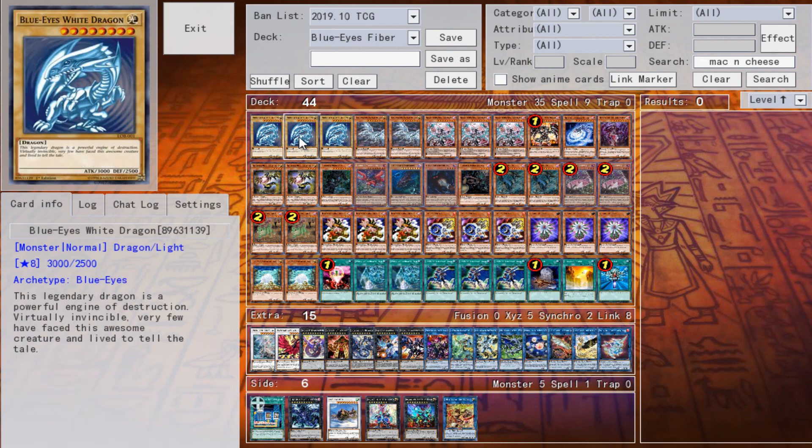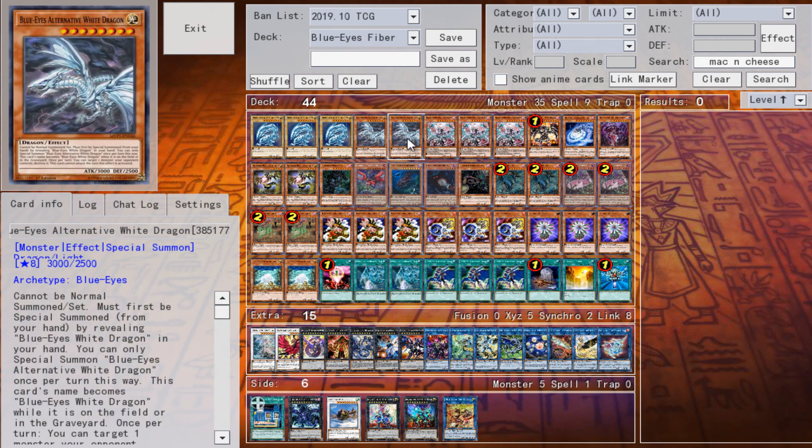Starting with the Blue-Eyes actual cards: three Blue-Eyes White Dragon — enough said. Two Alternative Blue-Eyes. This one is more specific because it's not really part of the combo, it's more like an extender bonus. It's really good for Melody, but it's once per turn so that's an issue. If it allowed you to destroy your own cards it would be fantastic, but it only targets opponent's cards — otherwise I'd play three.